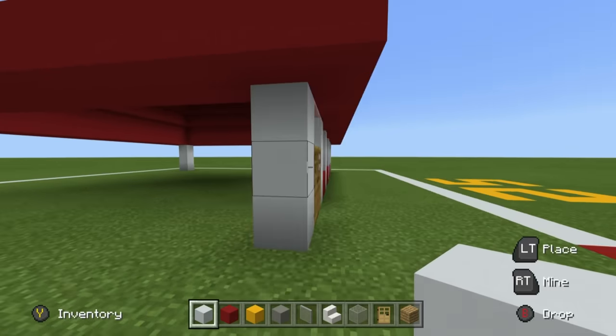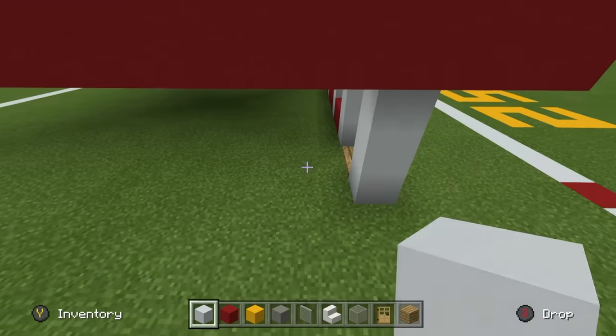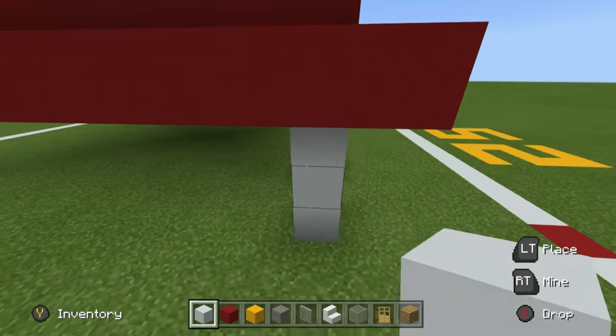The front of McDonald's is where there are the most windows. Once you've completed the front, come to the left side of the build. Starting from the first front row of white concrete, leave a gap of two in the ground and place white concrete; leave a gap of two and place white concrete; leave a gap of three and place a row of white concrete; then leave a gap of two and place a final row. So it's two, two, three, two, two - very simple to remember. Place red concrete at the base of every single one of these rows connecting from front to back.